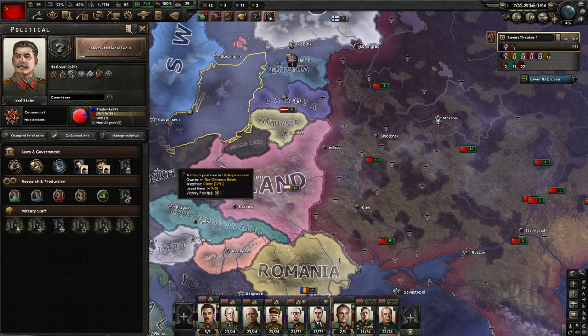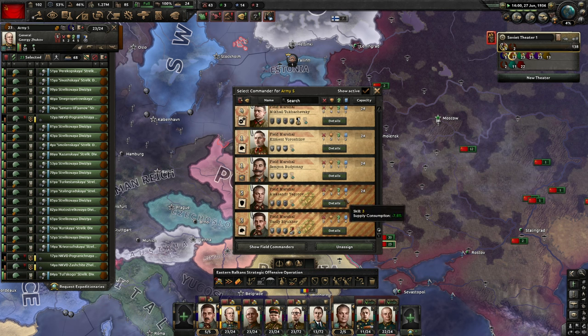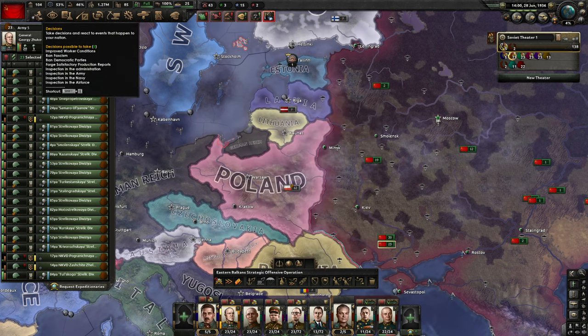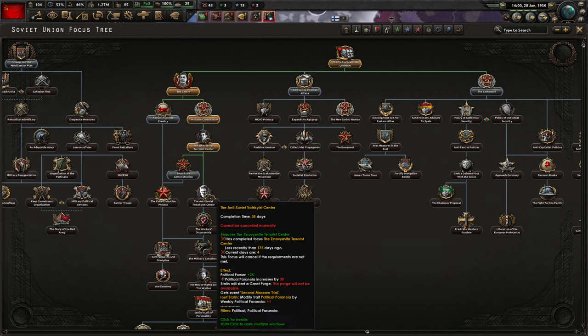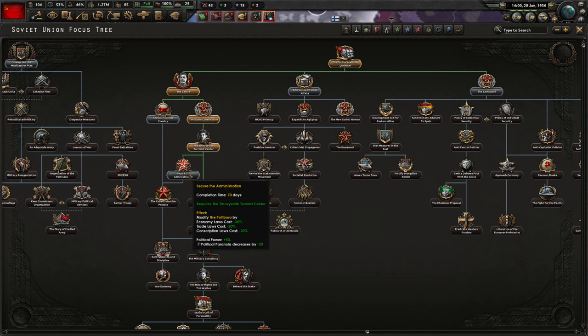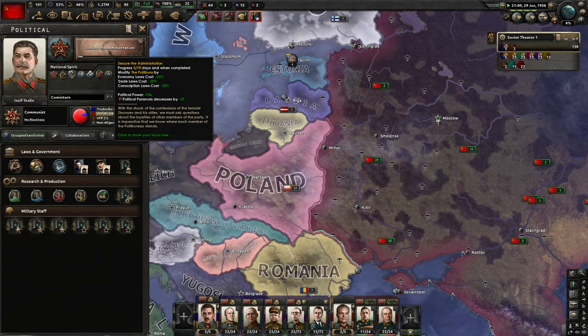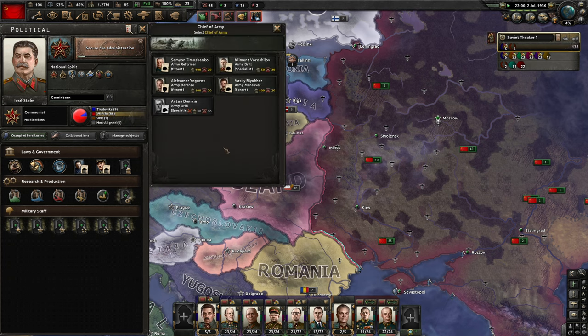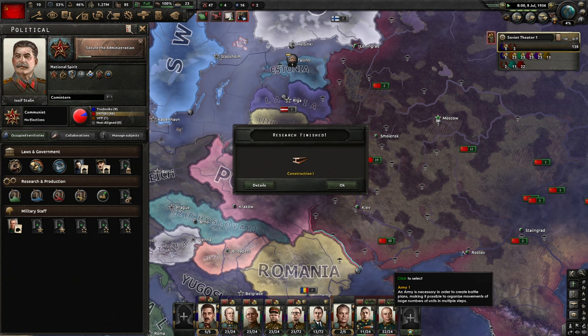Our generals seem untouched — they look good. Paranoia is back to zero; we didn't use any special actions, which is pretty good. Now we wait 175 days. We get a discount on the economy law. Securing the Administration gives us 50 political power points, which I'll invest in a Chief of Army — Timoshenko is definitely the best because he generates a lot of experience. Let's go with Timoshenko.